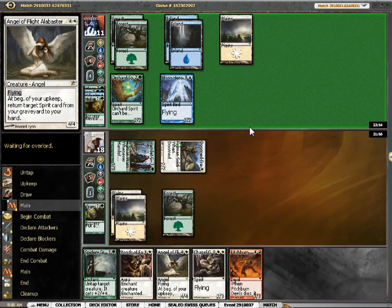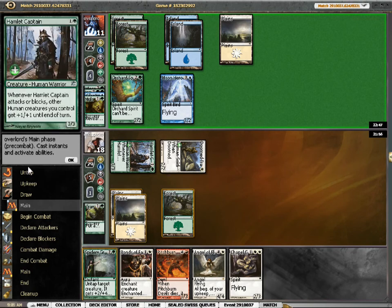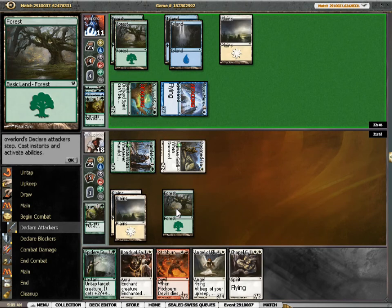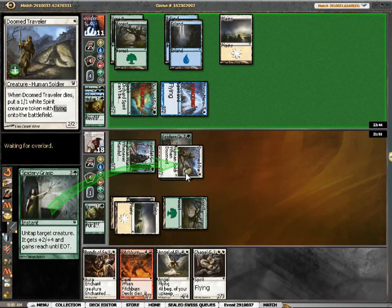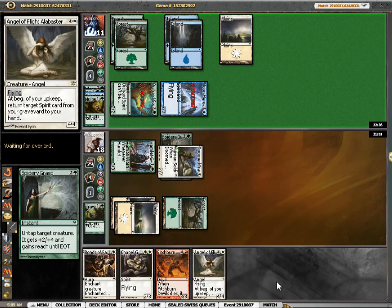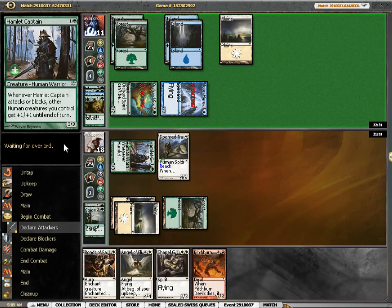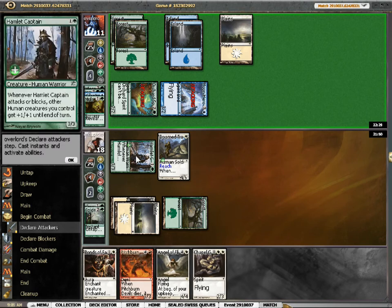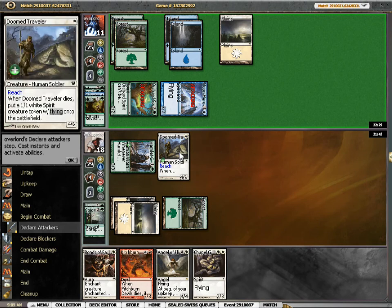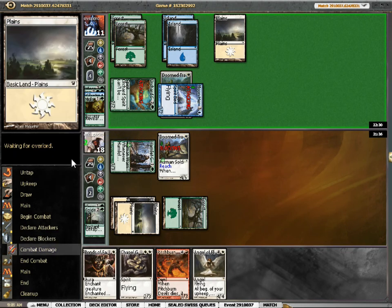Alrighty. My opponent knows there's a trick here, but he doesn't care. Maybe he doesn't know — whatever. Spidery Grasp my Doom Traveler, block the Moon Heron. It's certainly a race I'm looking favoured on. Yeah, this is just the kind of start that my deck needs — just two humans, and Travel Preparations. A few removal spells as well doesn't go astray.